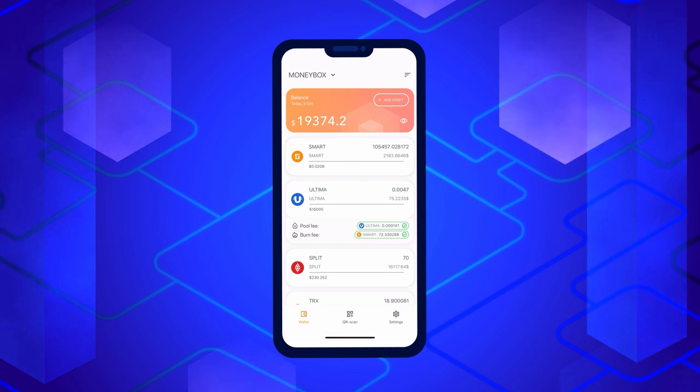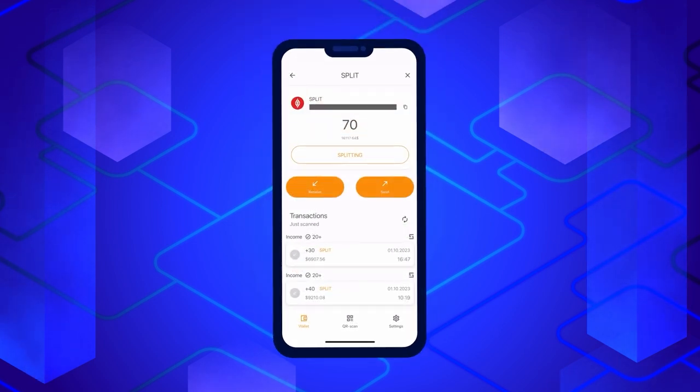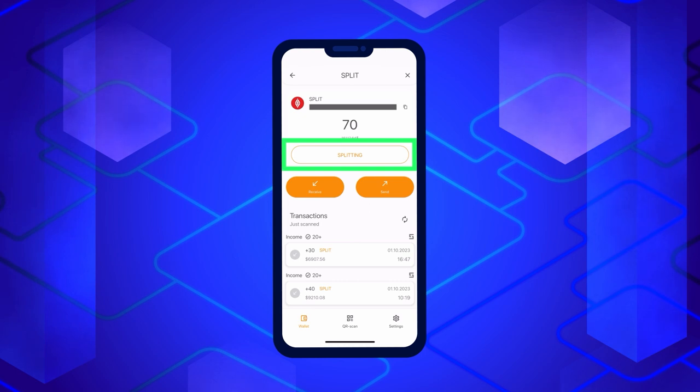Now make sure your application is updated and that you have Smart Coins in your wallet balance. Open your wallet, click on Split, and you'll see a screen displaying detailed information about your balance and transaction history. Click on the Splitting button located just below your balance to initiate it.